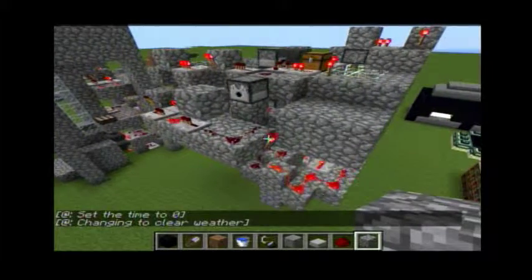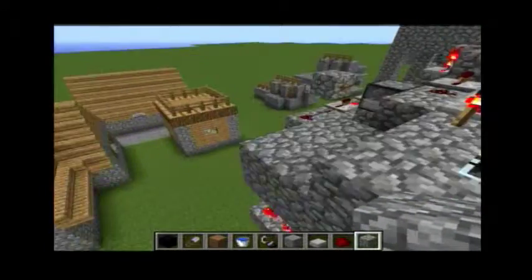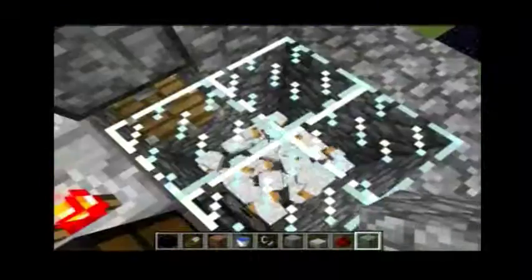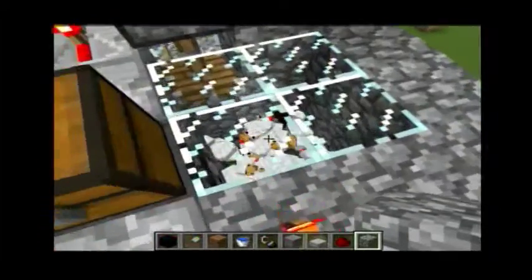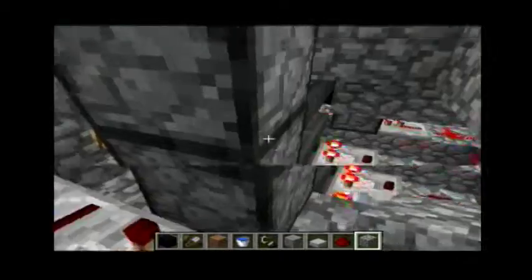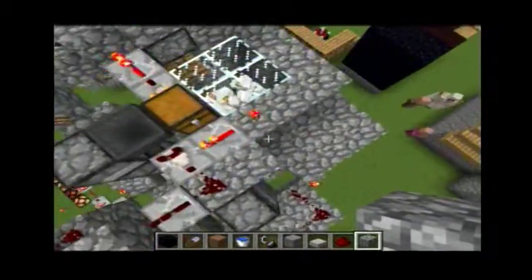I decided to overly complicate things and created a different kind of chicken farm that also cooks automatically. What happens is the chickens get bred in this 4x4 slot, and in this 4x4 slot there are 4 hoppers underneath which capture any eggs that get laid. Those eggs run over to these droppers which then pull up to this hopper and this chest.